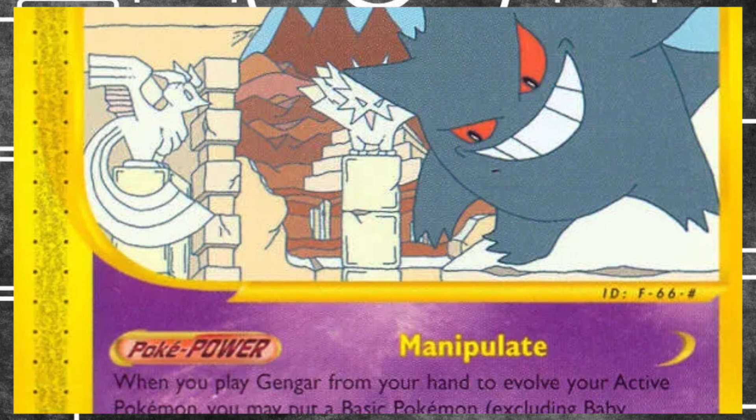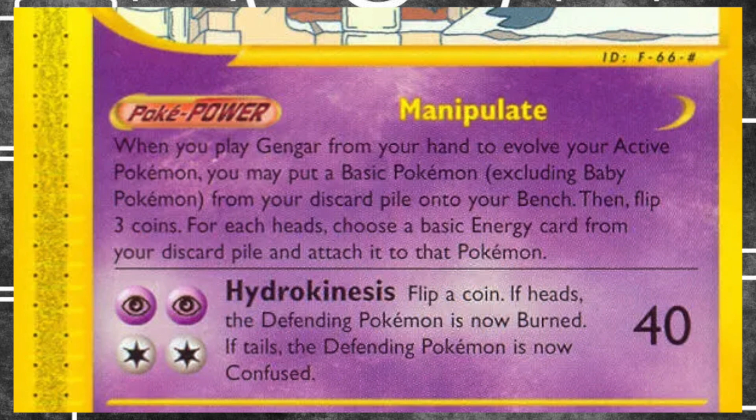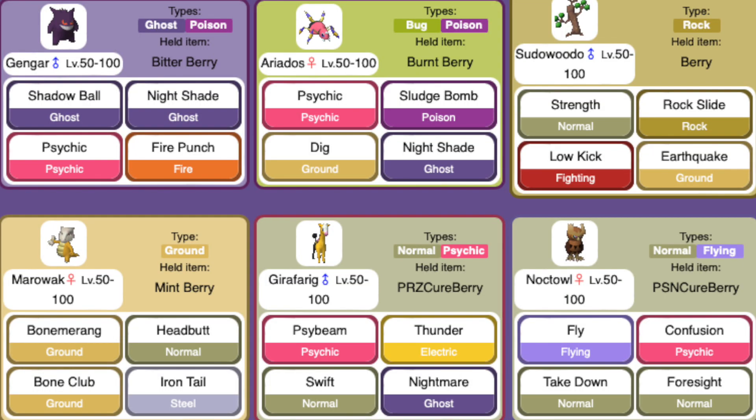Yet another Gengar option exists in Sky Ridge — it's pretty good in its own way, but it's a card I've never really figured out how to optimize. Hydrokinesis is a little too high on the energy curve considering what it does, but if you've got suggestions I'd love to see those in the comments. Ariados is technically also on the table with a bit of a ghostly theme, but those are all Grass type and adding another energy type into this heavily Psychic-focused deck is really hard, so I'm saving Ariados for something else. I tried a different Noctowl just to see if there was synergy — there was a bit, but not enough to throw the theme off.